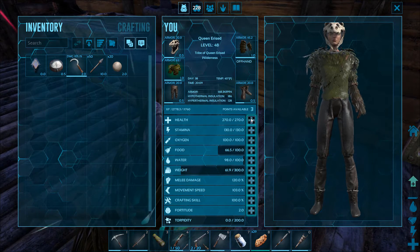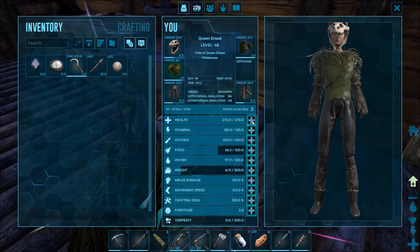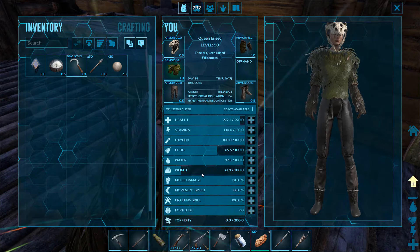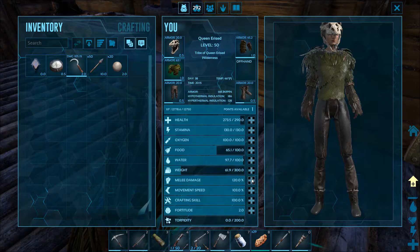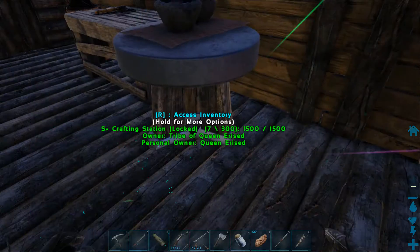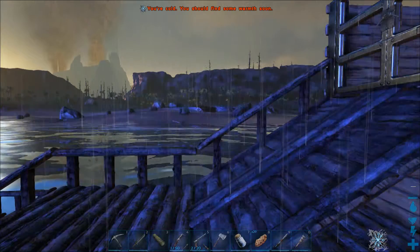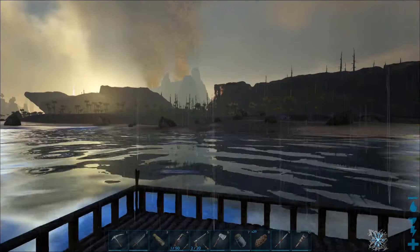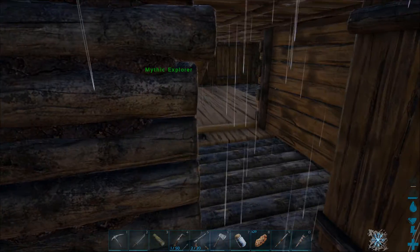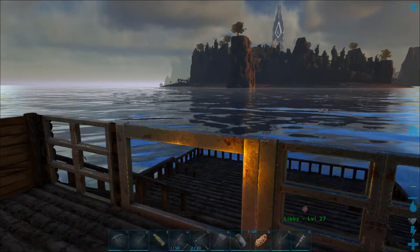We'll choose health, health, and melee. Level 51 — four more levels and we get our solar panel. It starts raining again, as usual. This has been excellent — I love it when we can get an alpha. That's not too terrible.